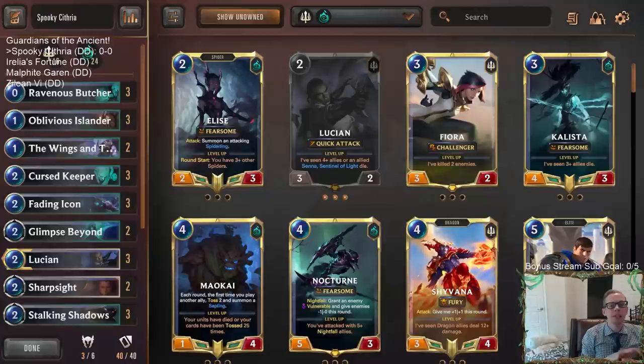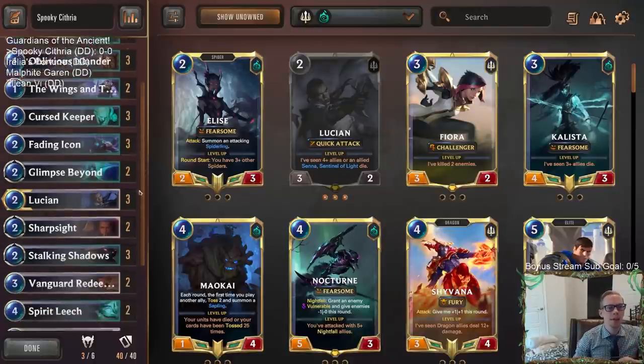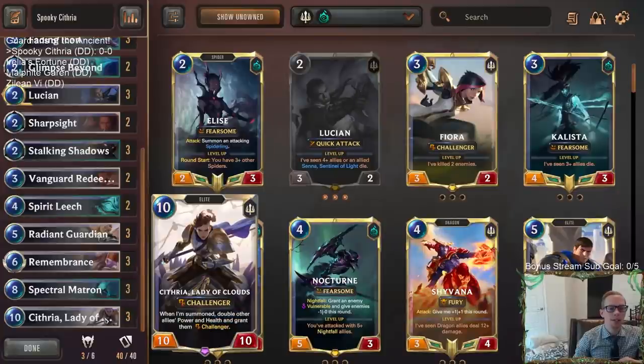Welcome everybody in Twitch chat and on YouTube for a donation deck day — we're going with some viewer-submitted lists. This first one is a Shadow Isles deck with Cythria Lady of Clouds. Cythria is a 10-mana 10/10 Elite with Challenger, and when summoned she doubles all allies' power and health and grants them Challenger — that's a permanent double for any allies in play.